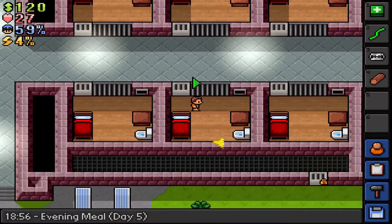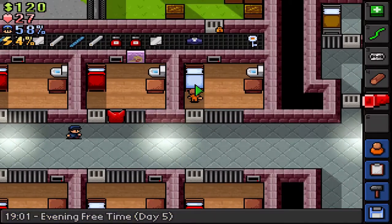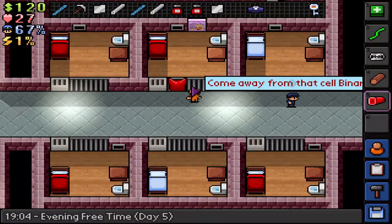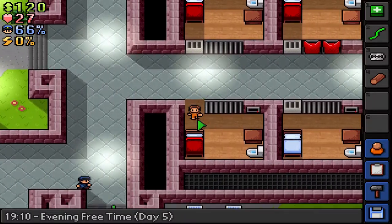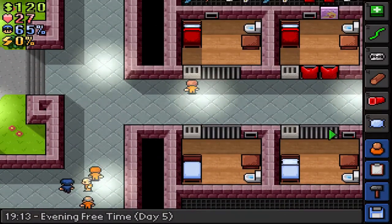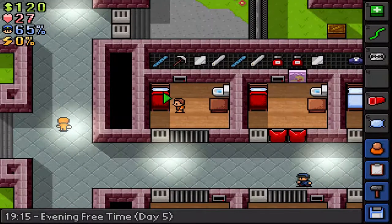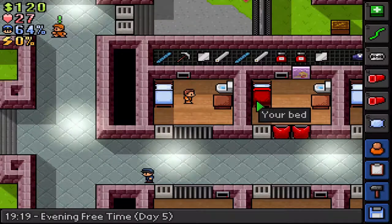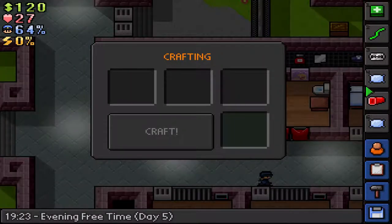They took our bed sheets off. So now we just have to do that - there we go, just in case they will remove them again. We actually need to make one more piece of contraband - you need the pillow. There we go - to make a bed dummy.